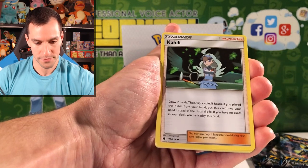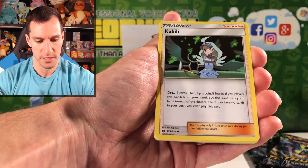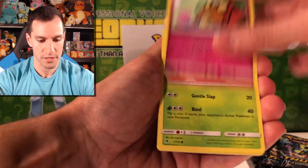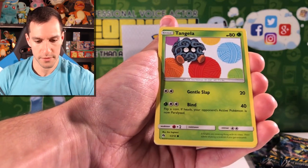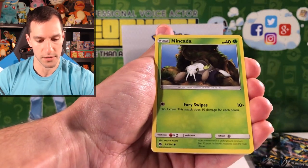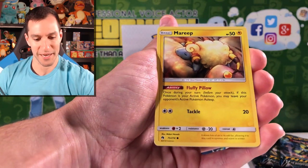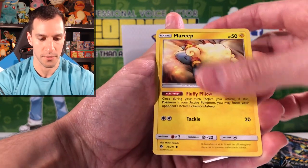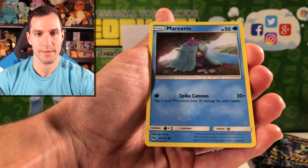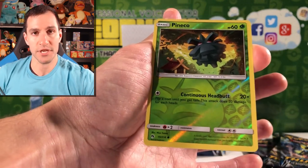Sliggoo. Look at that trainer card — draw two cards, then flip a coin; if heads, you play the card. It's a little mouse playing with yarn. More yarn — I think yarn is the commonality between a lot of cards right now. Ninjask. Mareep — oh, that's kind of cute. Fluffy Pillow. Spike Cannon — 30 times damage. Pineco — just a common reverse holographic card.